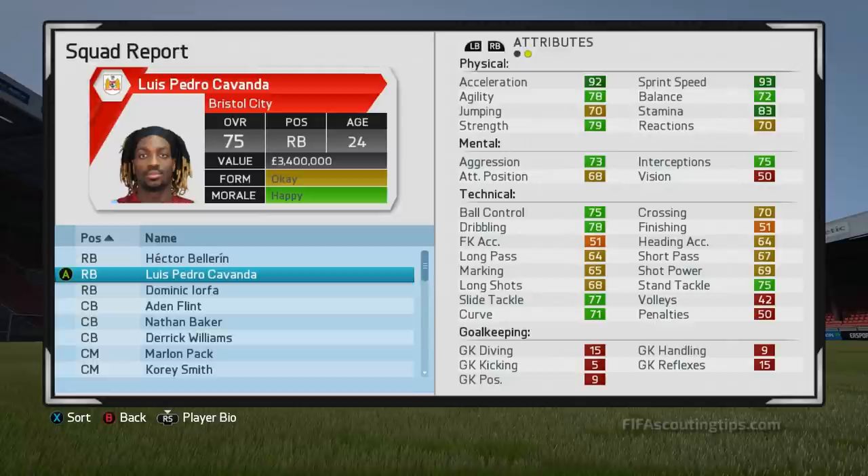Next we have Luis Pedro Cavanda. He starts at 75 overall and has 81 potential. He's 24 years old and plays for Trabzonspor in Turkey. His value is £3.4 million and you can't actually get him in the first transfer window, but if you inquire in January, they'll come back with a price of £6.5 million, so like Bellerin, you'll be able to get him for around £5.5 million. His wages are £25,000, he's on a 4 year contract, and he's right footed with a 3 star weak foot and 2 star skill moves, and he also has the speedster speciality.